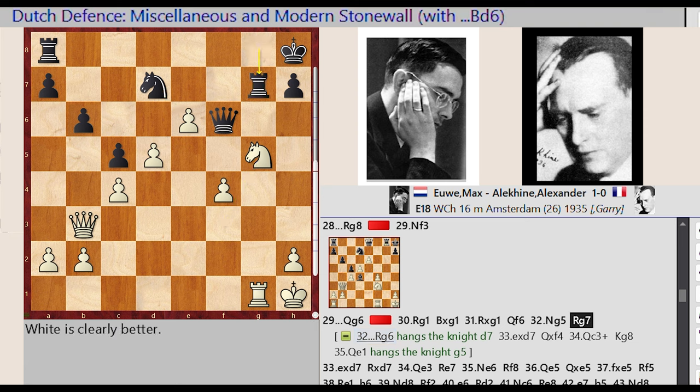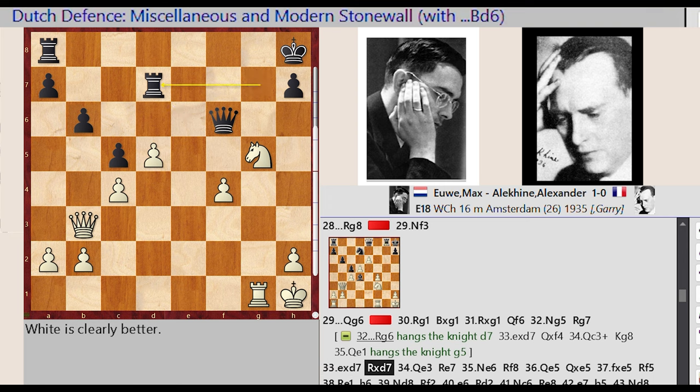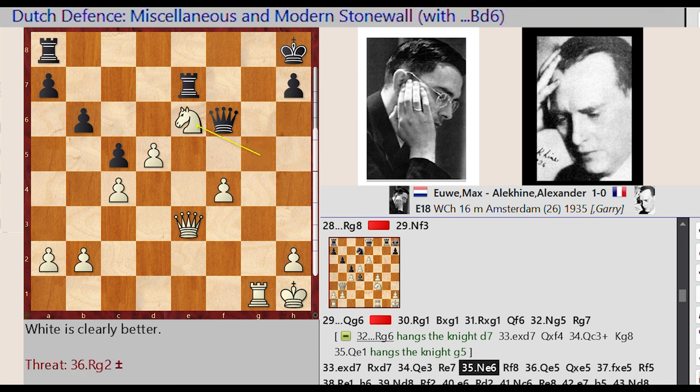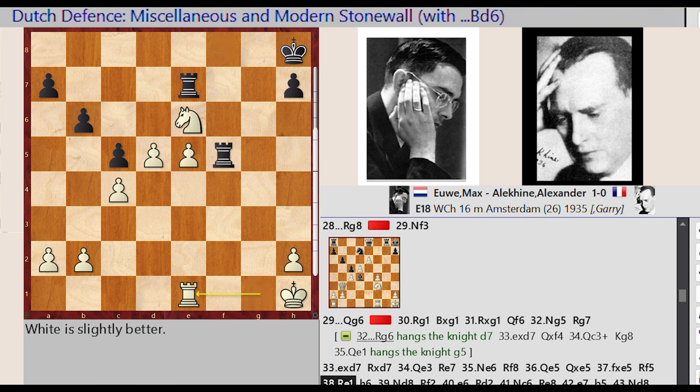Rook G8 G7, E6 captures D7, Rook G7 captures D7, Queen B3 E3, Rook D7 E7, Knight G5 E6. Rook A8 F8, Queen E3 E5, Queen F6 captures E5, F4 captures E5, Rook F8 F5, Rook G1 E1.